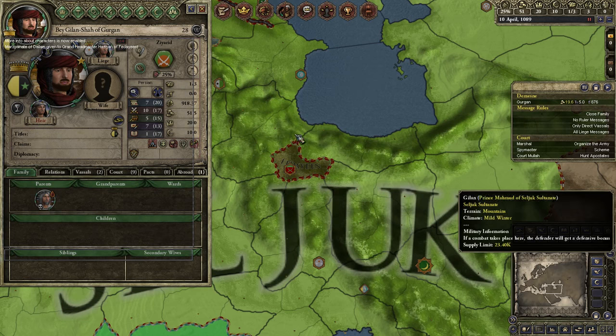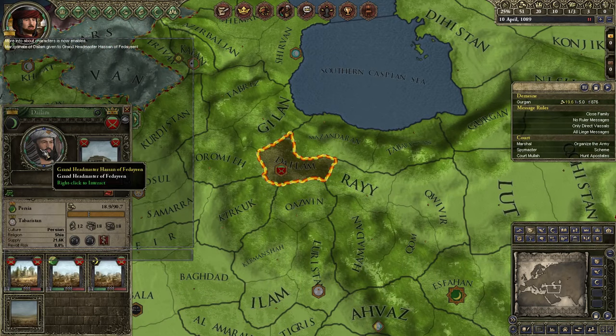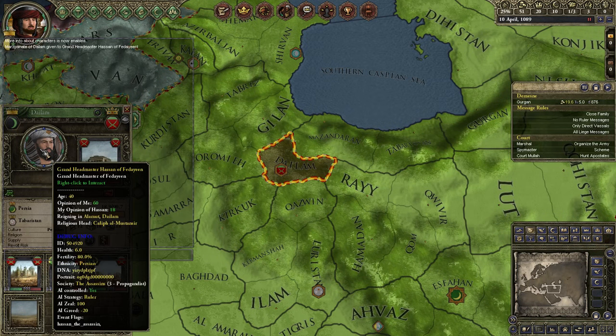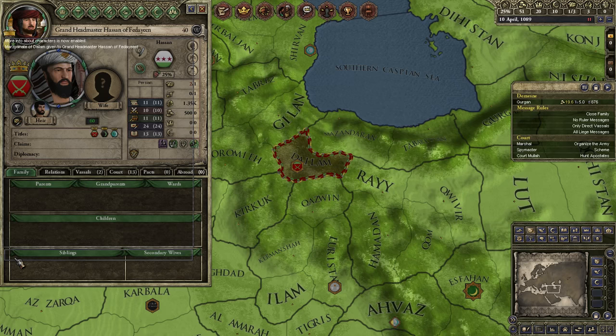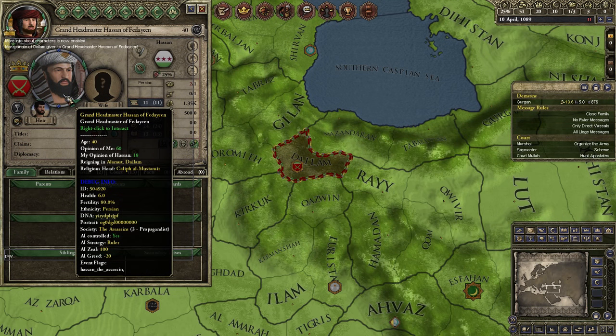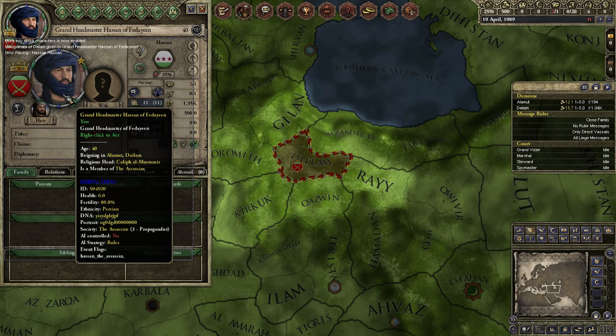You still hold one title so your game is not over, which is kind of important. Now type in one more thing: type in 'play' and then the character ID of this gentleman once again - 504920. And now you're playing as the grand headmaster, Hassan of the Fideon.